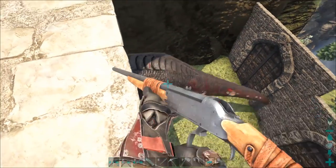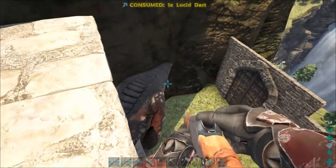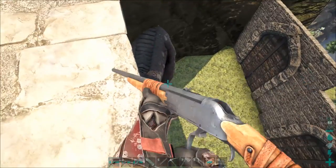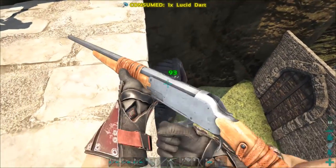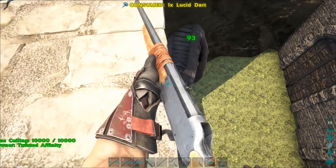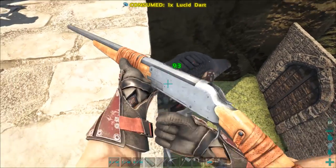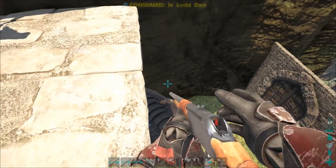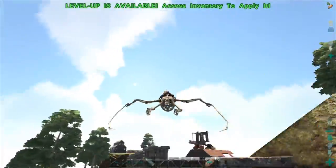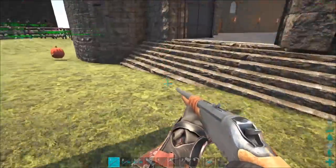All right, we're ready to take this sucker down. Shouldn't take many shots — we should be high enough that she can't hit us from here. That's two darts, that's a miss, there you go — three darts. Remember these are the lucid darts, not your normal vanilla darts. That's four. I don't remember exactly how much torpor these do — I think it's 1500 or something. That's five, and down — awesome.